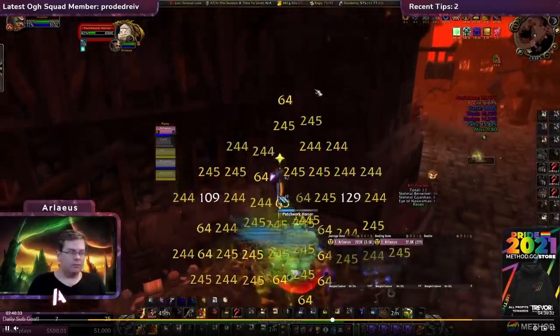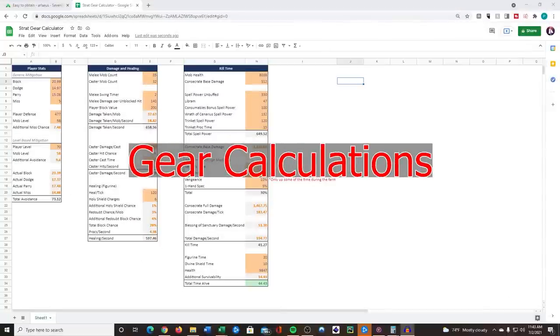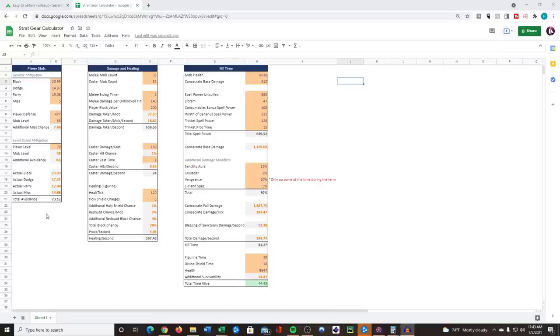When we're thinking about the Strat farm or any farm really, we have three components to consider: the stats we have for overall mitigation and avoidance, the damage we're going to take per second versus the healing we can do per second to see if we can live comfortably, and the kill time - how long it's going to take - plus any additional cooldowns we can pop.